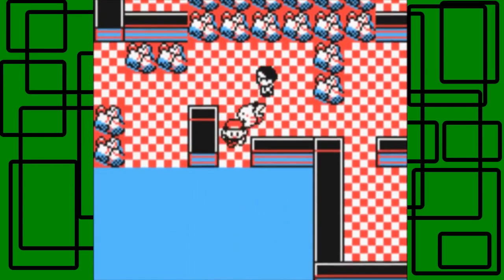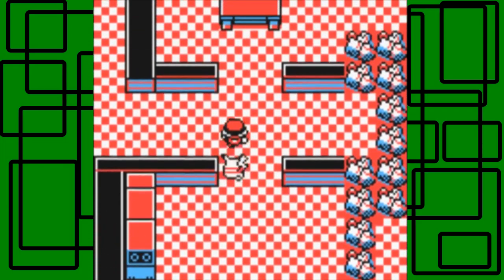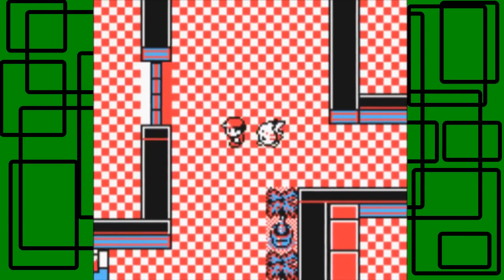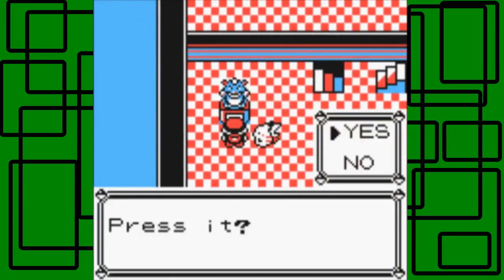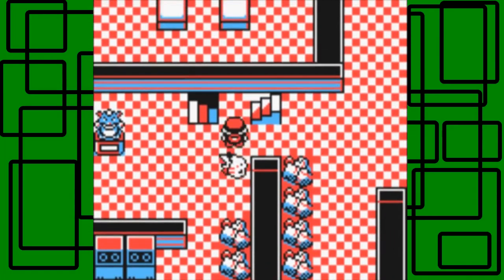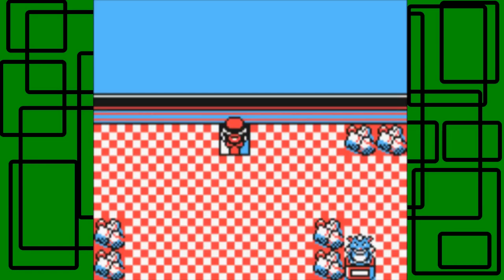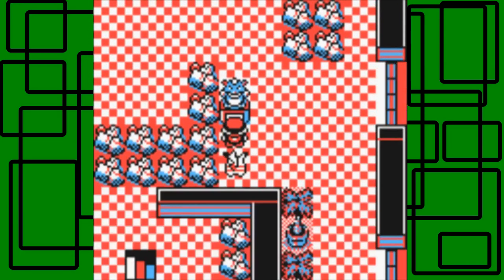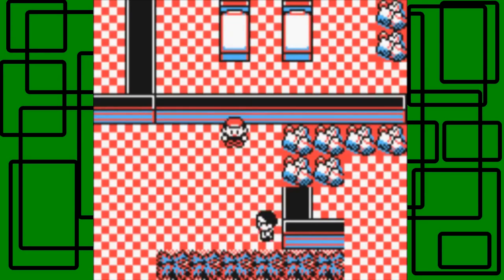That was an epic fail. We're going to press the secret switch — yay! Then we press the secret switch here too. I kind of had to redo part of the puzzle, but that's okay. I think it doesn't really matter for those two little areas because you land in a similar spot anyway.